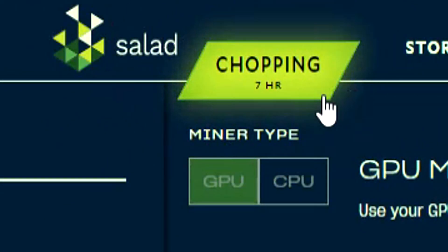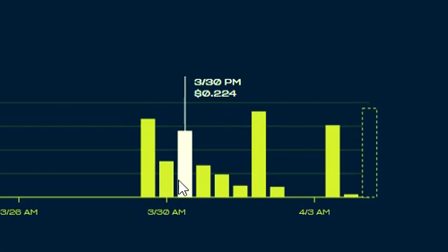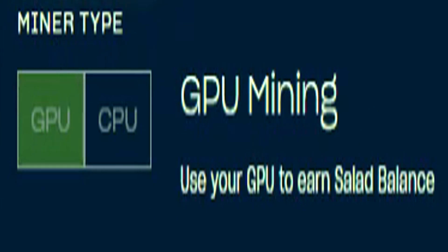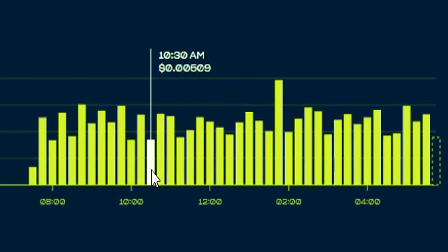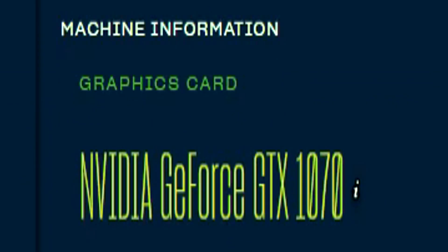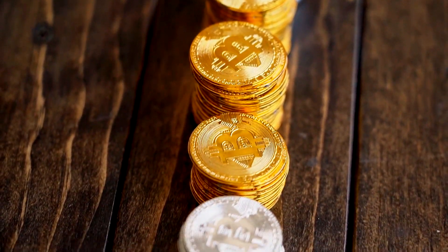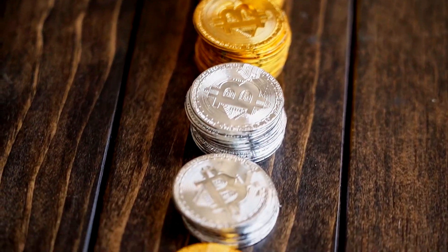Moving on to the actual chopping process — your experience earning real-life money on Salad is going to depend specifically on this part. For people mining via their GPU, you're going to be a very happy person. I have a standard GTX 1070 NVIDIA graphics card, and I was able to generate around 30 to 40 cents per day, chopping for about 12 hours straight. So if you have a better card than me, you are more than likely going to earn a lot more than I possibly can in that time frame.